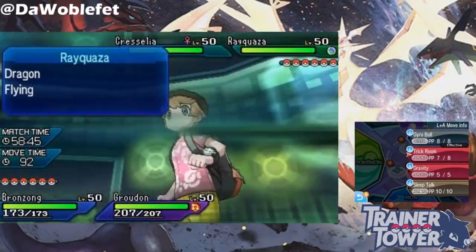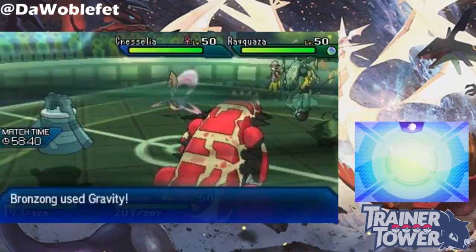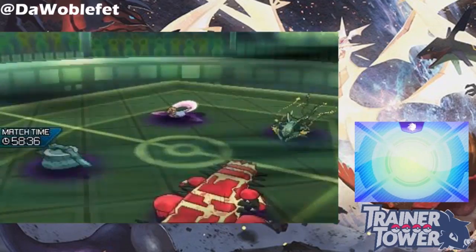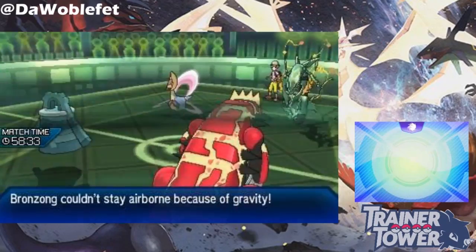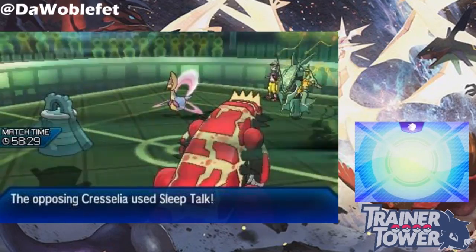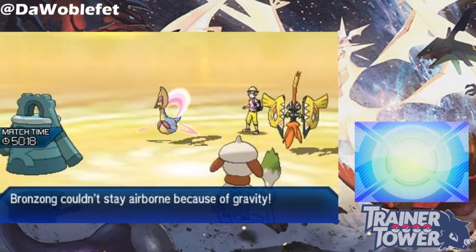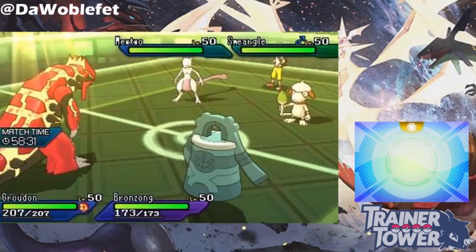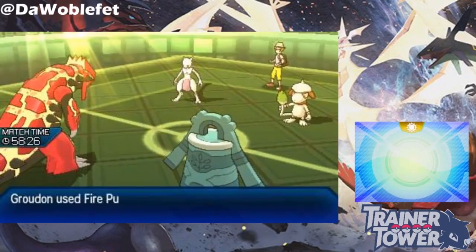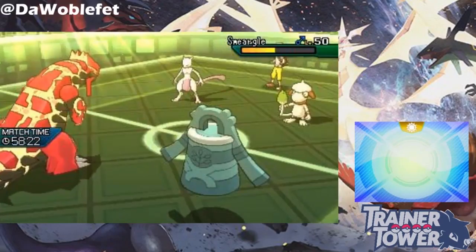Whenever a Pokemon drops from Gravity, it displays a message saying that the Pokemon couldn't remain airborne. This is actually quite relevant for Bronzong. Bronzong can viably use either Levitate or Heatproof, and you can tell which ability it has based on if this text appears or not. If the game says that Bronzong couldn't remain airborne, then you know it's Levitate Bronzong. If it doesn't say anything about Bronzong after Gravity, then you know it's Heatproof. Although Bronzong can be hit by Ground-type attacks either way after Gravity is set, having this information can be important in Best of 3 play.